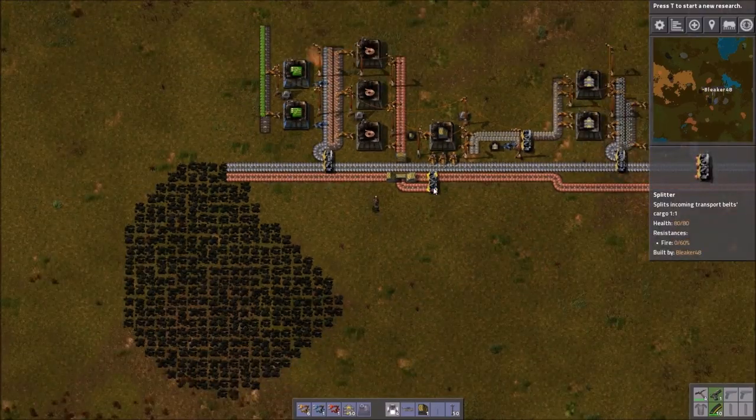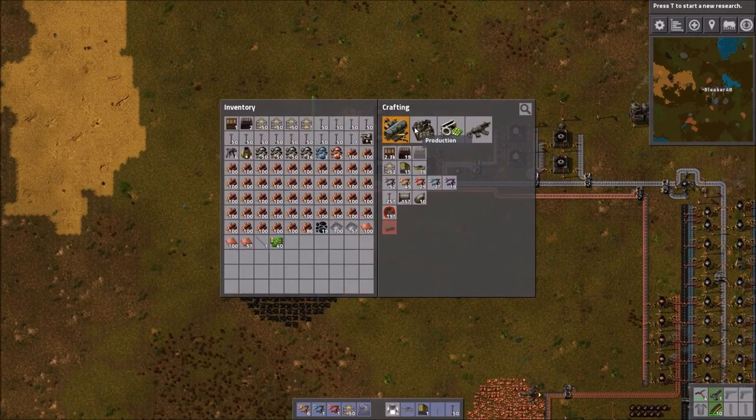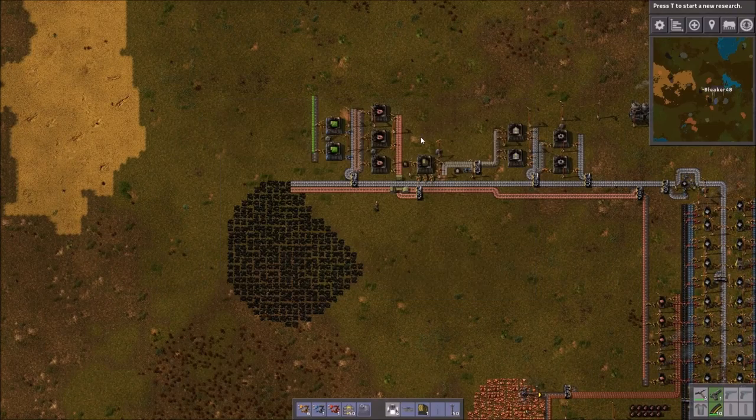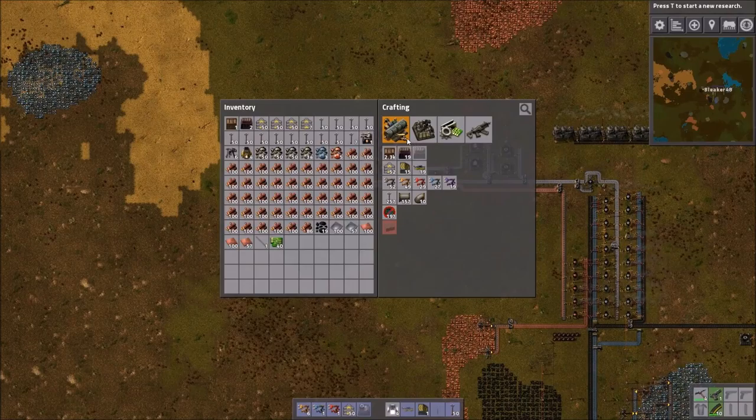while still wearing down my iron axe the same amount. So that has been very, very infinitely helpful. So in this episode I think we're gonna round off the last of the things we're gonna need to make before we start doing our smelting area and making our giant factory.